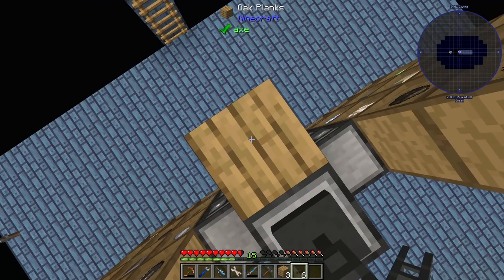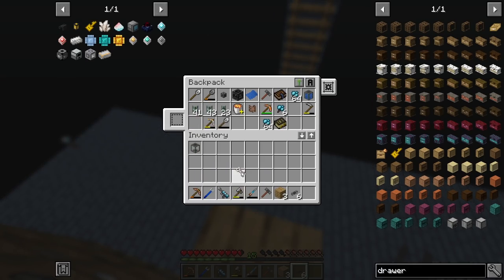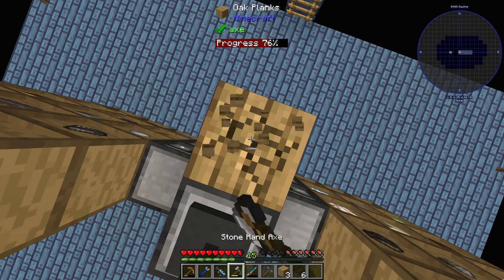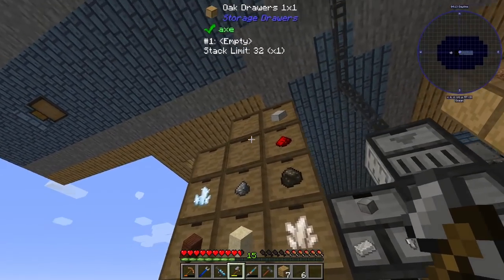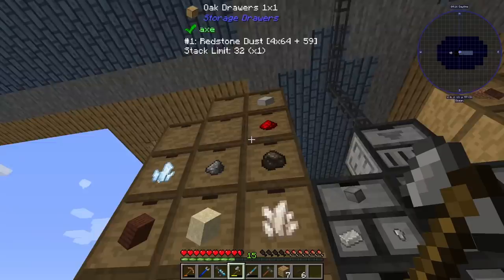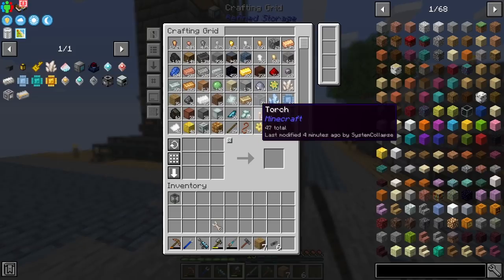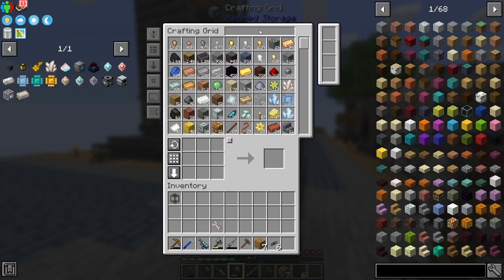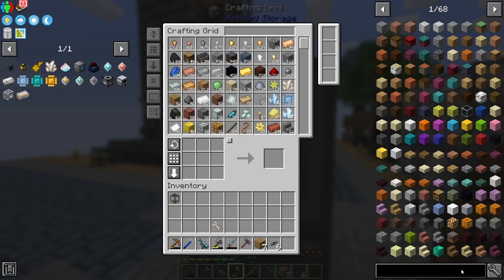Let me grab external storage and pop that on top of the drawer controller. Set the priority to plus one - that way everything will always go into drawers first if there's a drawer for it, as opposed to the disk drive. So it doesn't eat up our disk space. Right now we're using 847 out of 16,000 but that'll keep going up as you put more stuff in.